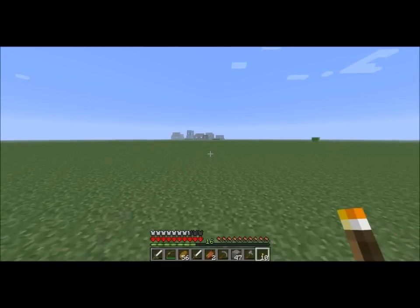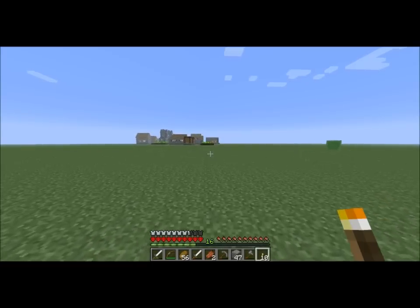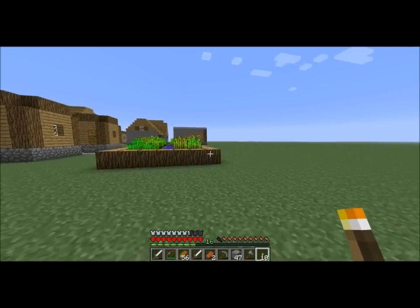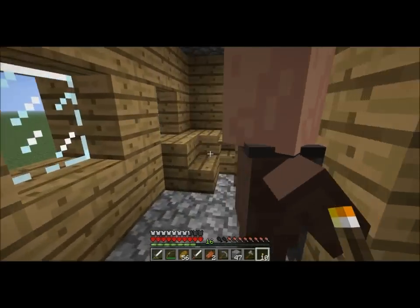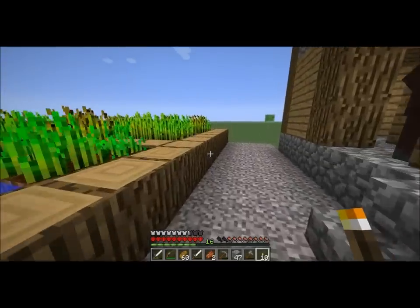I think there's a blacksmith there too. Crossing my fingers for maybe two blacksmiths — that will sure speed things up. Let's see what's inside the chest over here. There's an iron pick. Do I want the iron pick? I should take it anyways, to conserve a little bit more cobblestone, I suppose.